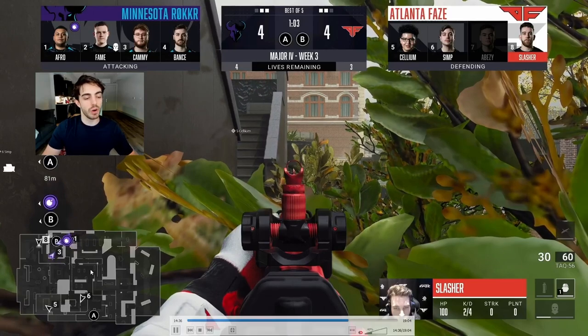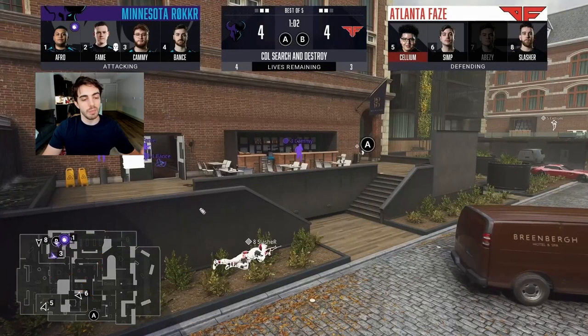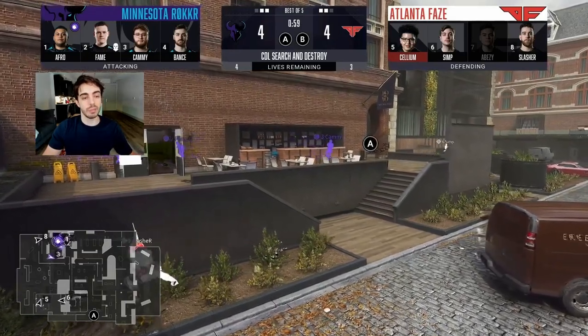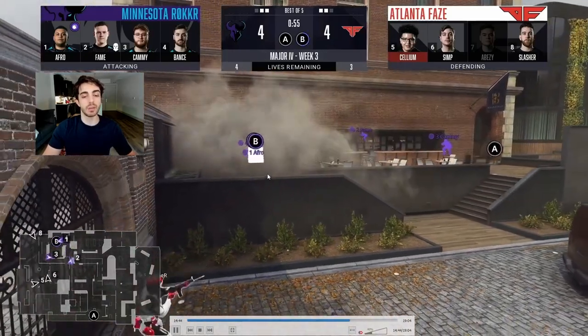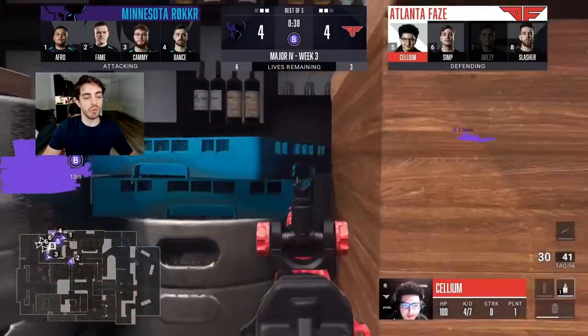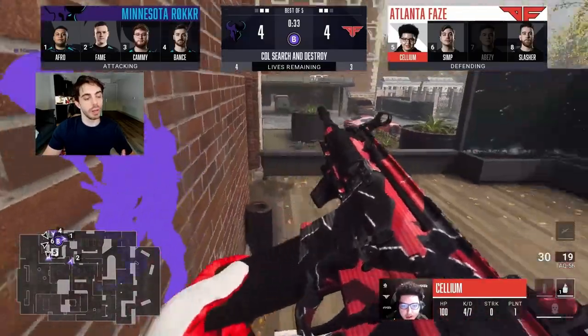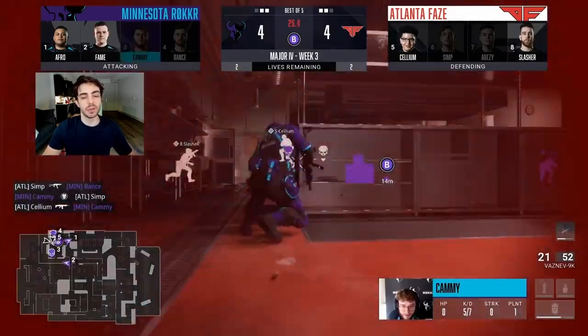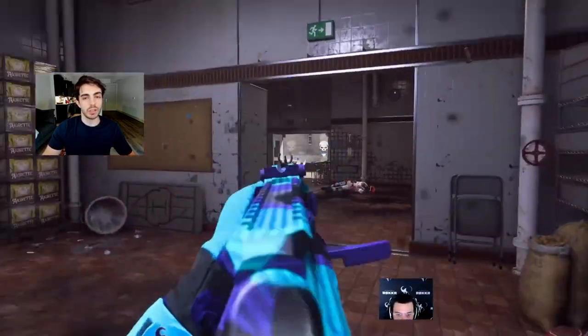It's a huge round that would put Minnesota up 5-4. Slasher is left on his lonesome and can't play the back heady without help — if Minnesota pushes out the backdoor they'll trade him regardless. His only help is top P6. Minnesota gets the Bomb down easily, nading and stunning the backdoor. FaZe attempts a retake but it's super hard — 4v3 with all those credits in kitchen. Minnesota gets the trade and Cell and Slasher can't stop Afro. Clean round win for Minnesota.